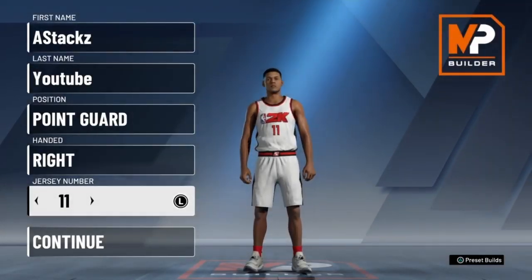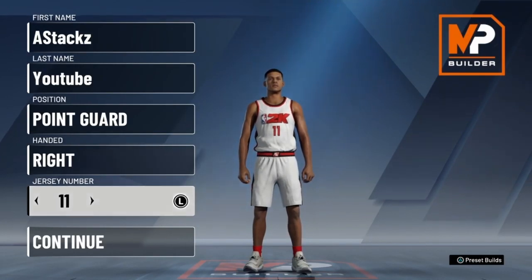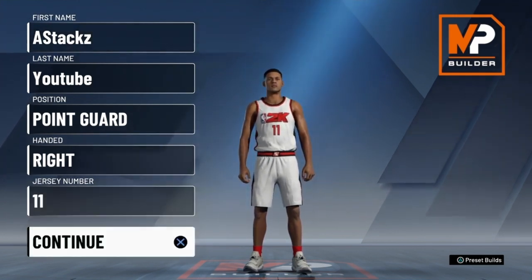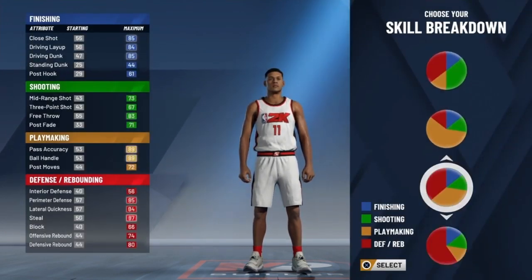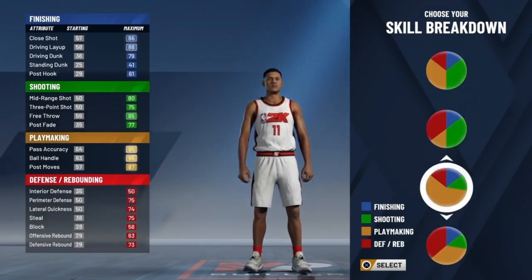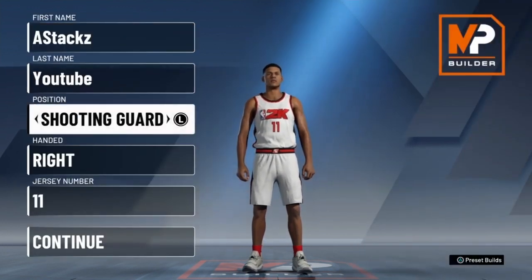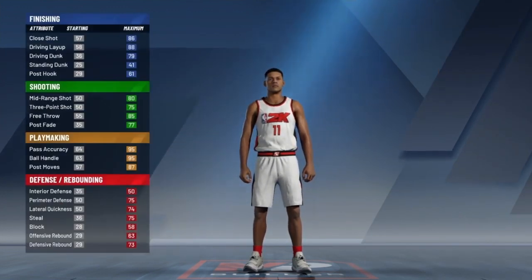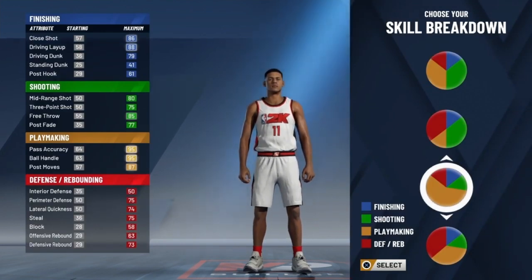I'm back bringing you another video. This right here is my build - the build I'm going to hit 99 with. This archetype is a play sharp, but in 2K20 it's called 'offensive threat.' So if you're a guard, make sure you're using this build. I was a 99 play sharp in 2K19, and I'm going to be a 99 offensive threat in 2K20.